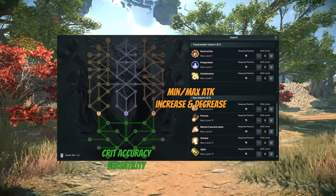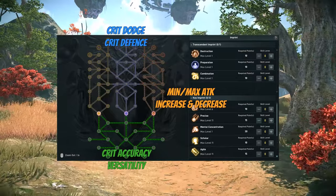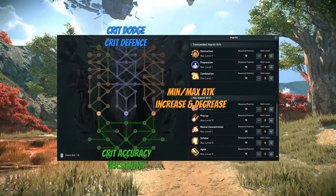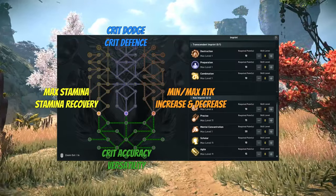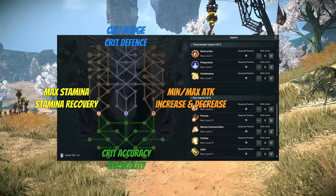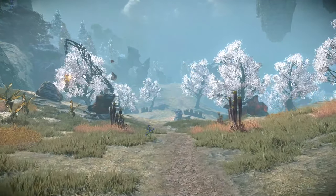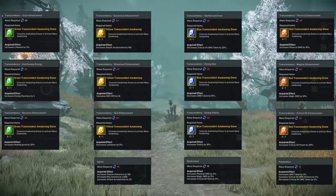This tree is typically picked by the damage dealing classes. The blue or preparation tree is critical hit dodge chance and critical hit damage reduction — this tree is typically ran by Warlord and Mystic. Yellow or combination is for your max stamina or stamina recovery; this tree is going to give you a higher stamina pool and slower recovery, or faster recovery and a lower stamina pool. Now each of these trees has a set of transcendency augments as well as a starting augment that provides very good bonuses — I'll go ahead and put those on screen for you to read right now.